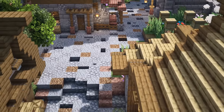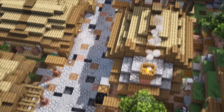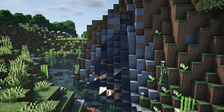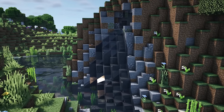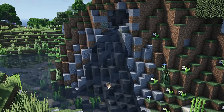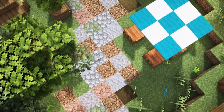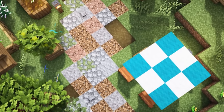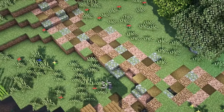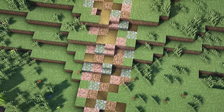Another detail you can add to your pathways is by using slabs and stairs to create some divots, making the road seem more worn and walked on. A tip that can be applied to most types of natural building is to try and build realistically — think how it would look if this were the real world. Take pathways as an example: you would want most of the texture in the middle of the pathway as that's where most people would be walking, not right on the edge. However, you would want the edge to slowly transition outwards and be mixing with the dirt beside the path.